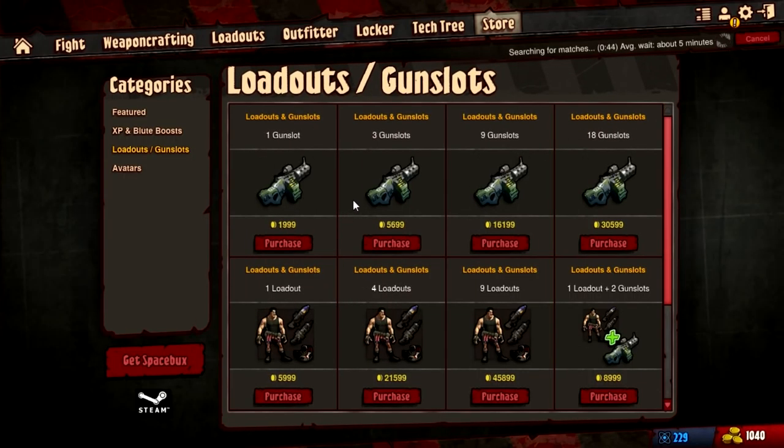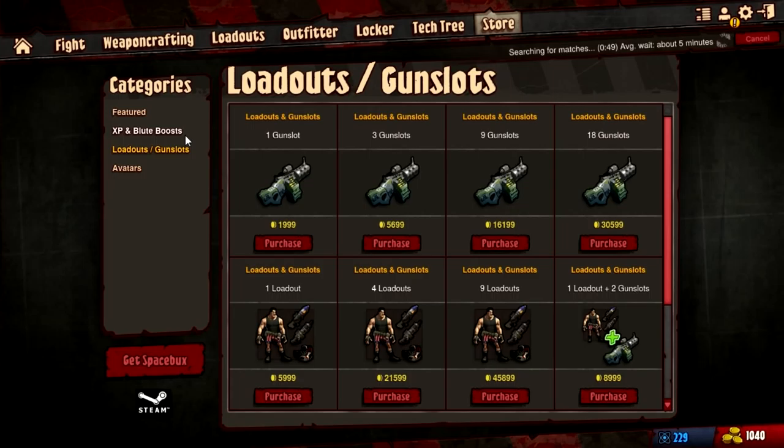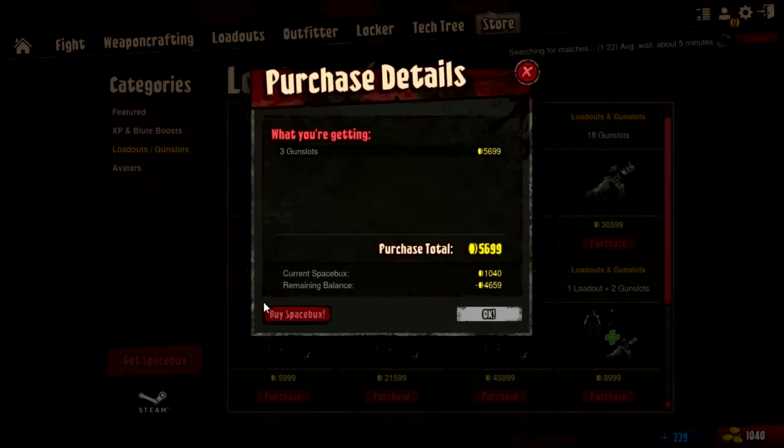There are some expensive things in here. I've been playing this 100% free — I don't like accepting in-game currency from developers because it gives the wrong impression. A lot of this stuff seems a little cost-prohibitive. For example, buying three gun slots is 5,700 in-game gold, which would cost about $8. That's a little bit cost-prohibitive, but you can still have a totally fun time playing for free. Four loadouts would cost roughly 22,000 gold — like $23 or something — which I'm not really willing to pay.